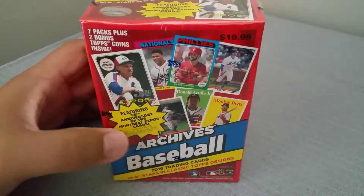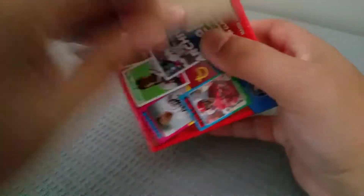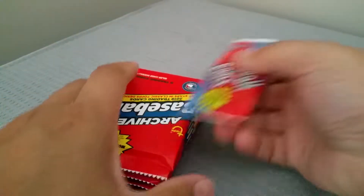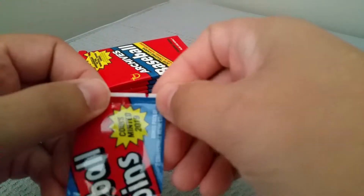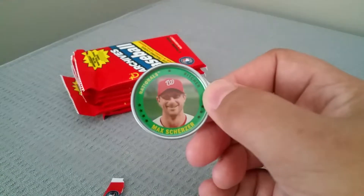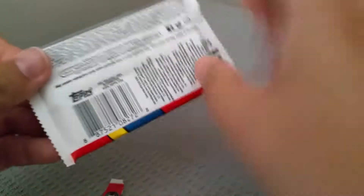Hey, welcome back. Coming at you with another 2019 Archives - a fun product with really cool looking cards, giving those retro cards a new look with new players. Got the '58, '75 - which is probably one of my favorites - and the '93, which has some different short prints and variations. You get two coins, which I could take or leave. We got a Scherzer and a nice list. Let's get into the cards, that's what we're all really after.